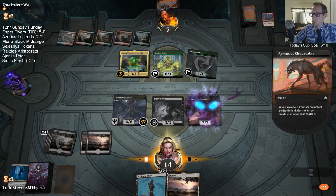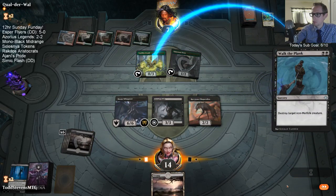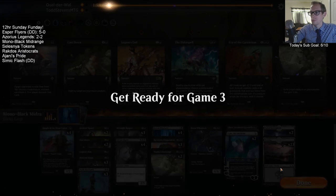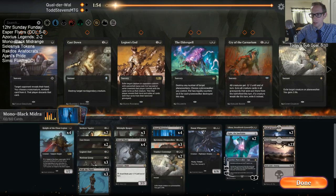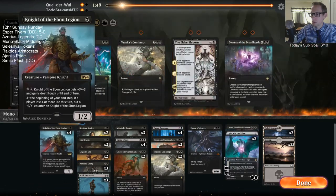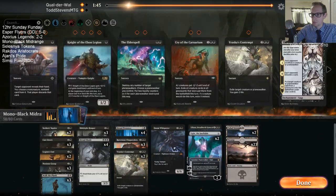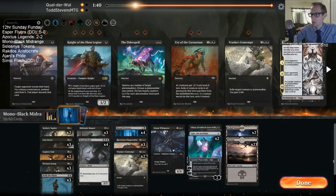Spawn of Mayhem could maybe fit in the deck. I like that card too, but probably not in this midrange version — you'd want to be more of an aggro deck for Spawn of Mayhem. There could be a mono-black aggro deck with Knight of the Ebon Legion. It definitely feels like they have Veil of Summer. Let's kill this Llanowar off — Veil of Summer. I either Contempt the Krasis or play Ugin. Let's just Contempt Krasis, keep more mana up for Dread Shade.